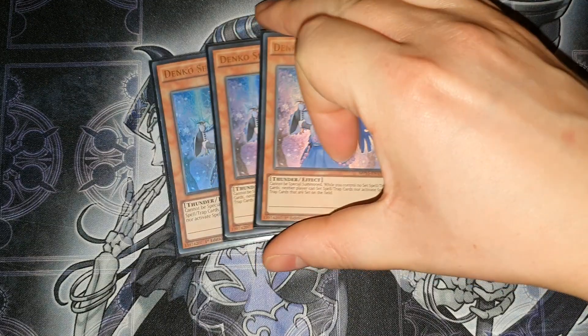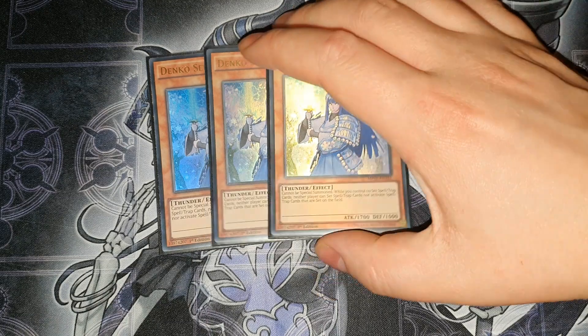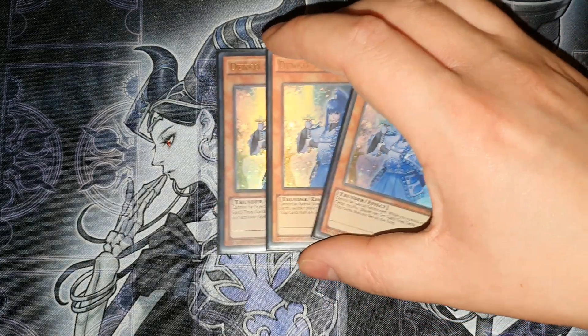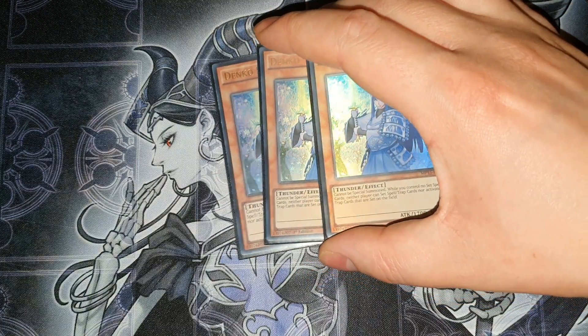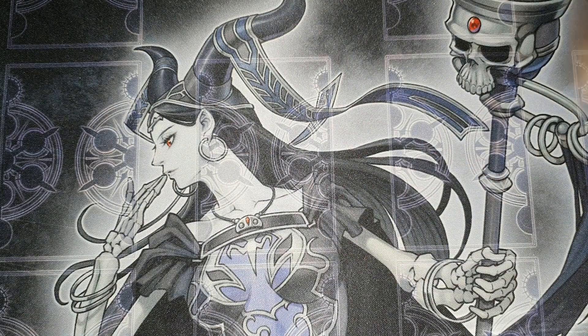Three Denko Sekka — I destroyed a couple of plays with this. A guy sided it in against me for some reason, but I sided it in against him; he milled as I summoned when he had three Tear backrow. Three copies is really good against Eldlich — I drew it twice and won both games very easily. It literally turns off your opponent's cards. The only conflict is something like you can't set Dark Calling to make a column, but you're playing Denko Sekka for a reason — you probably turn off three or four cards just by summoning it.